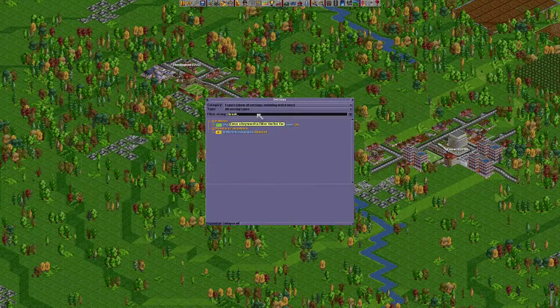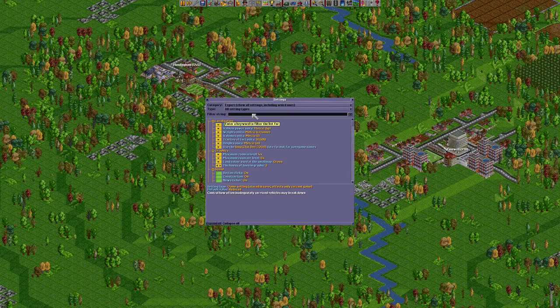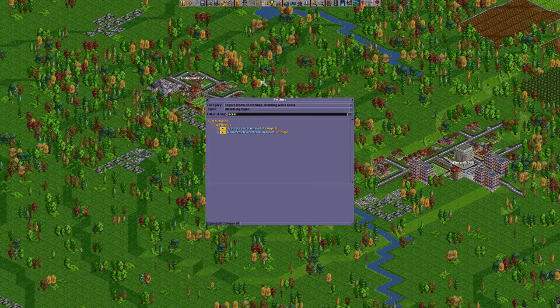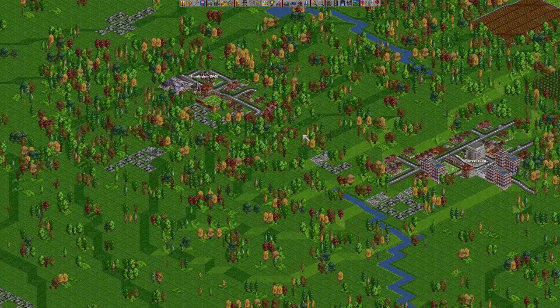Another thing we want to change is breakdowns. We want to change that to none, because while it's possible to build a large rail network with breakdowns enabled, for the purpose of this tutorial I don't think it's worth the hassle. I can show you some basic depot designs you can use. We will also need to adjust acceleration — type 'accel' in the filter and change the train acceleration model to realistic, and do the same for the road vehicle one.